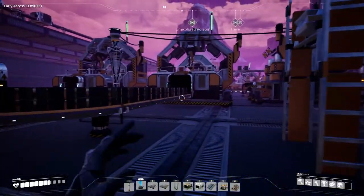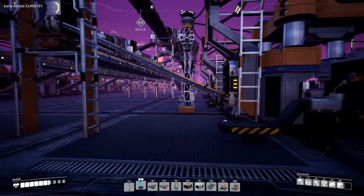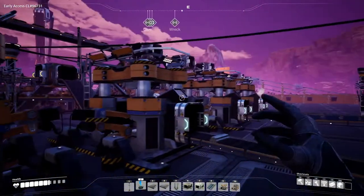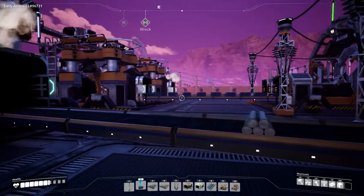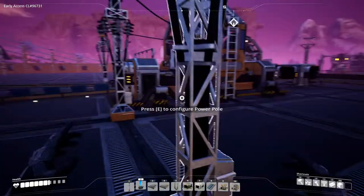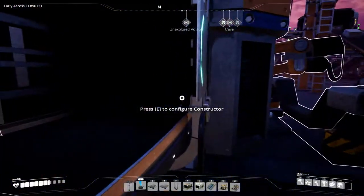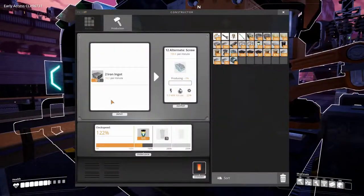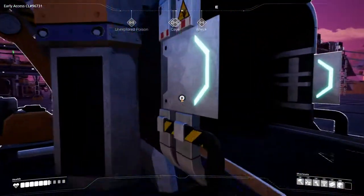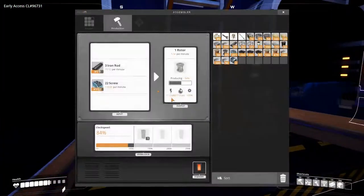We have the stators coming in here. We set them all up in the last episode to be produced, and they're now coming in and going on this line. We have set up rotor production here, so we have one, two, three, four machines — two for screws and two for iron rods — and they are going in and becoming rotors at approximately 10.02 a minute in total. That meant we needed to overclock the screws a little bit, so 22% and 24%, and over here we've overclocked the iron rods by 1% in order to meet the requirements.